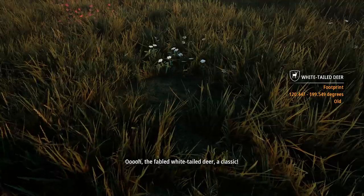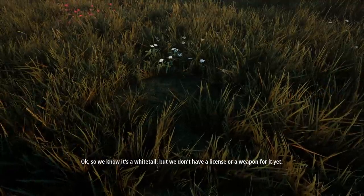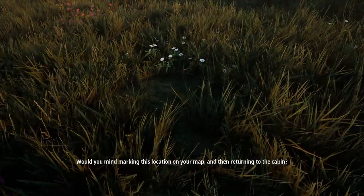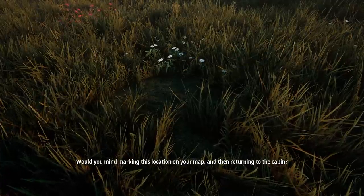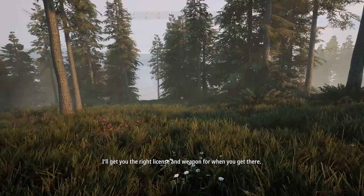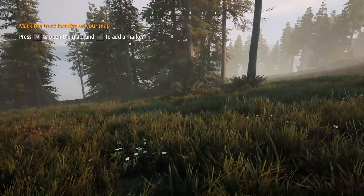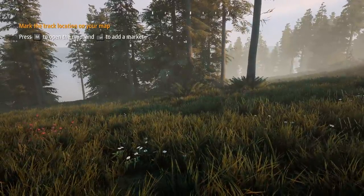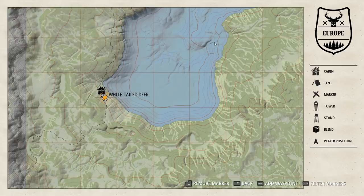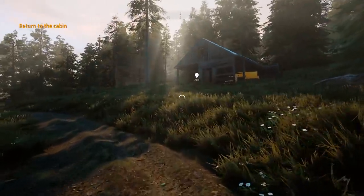Analyze the track. Whitetail. So we know it's a whitetail, but we don't have a license or a weapon for it yet. Would you mind marking this location on your map and then returning to the cabin? So we've got to get licenses for this. Mark the track location on your map - press M and then press enter to mark the location. And then whitetail. There we go. You are leaving the hunting area, turn back. I want to look at the vehicle, I want to look at all the cool stuff.